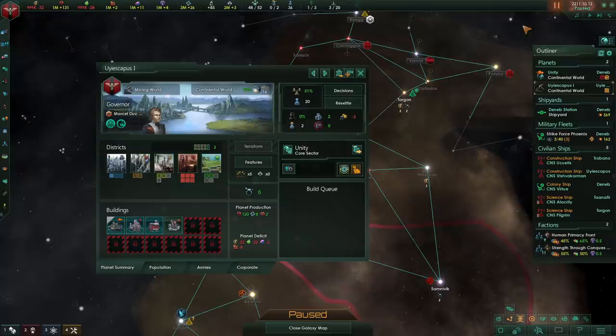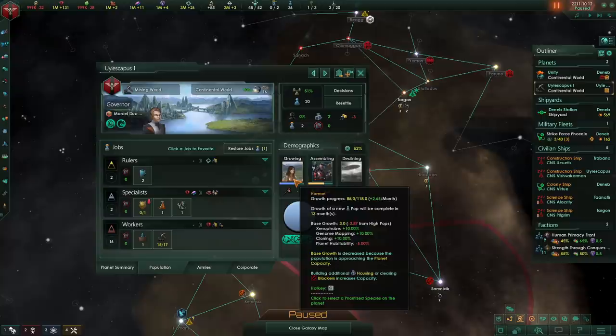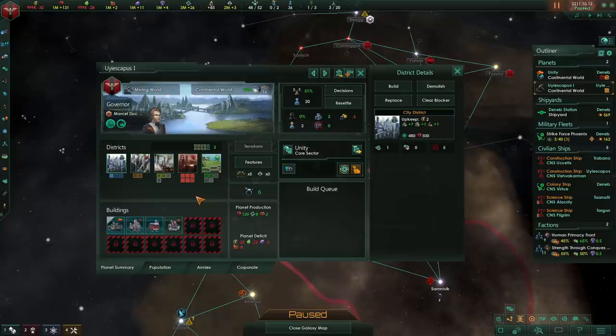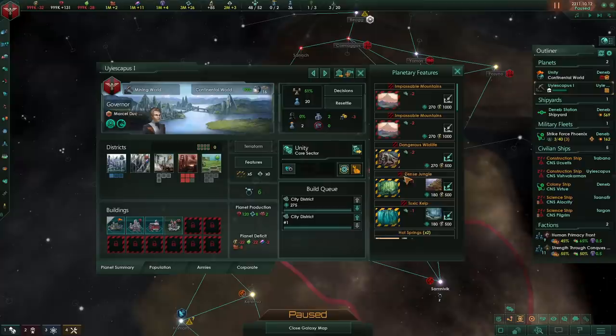I have done a full guide video on carrying capacity which you can check out in the top right corner. Basically, what it boils down to is you want to have plenty of carrying capacity so that your population grows faster. In our case, with 20 population and 30 carrying capacity, we just don't have enough and our population is starting to slow down.